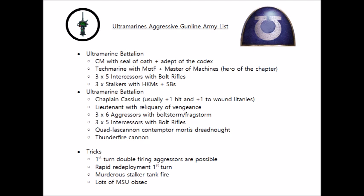So here we have our warlord, who's keeping nice and safe at the back. He's a Chapter Master with a storm bolter, a power fist, and taking the Seal of Oath relic, which I believe is one of the nastiest relics the Ultramarines have to offer. He's going to be sat next to three Stalker tanks, a Contemptor Mortis Dreadnought, and a Thunderfire Cannon, and he'll be aiming to keep all of them within his aura range.